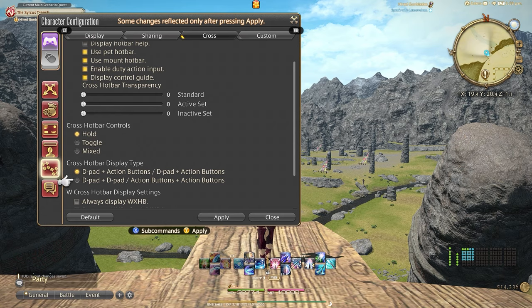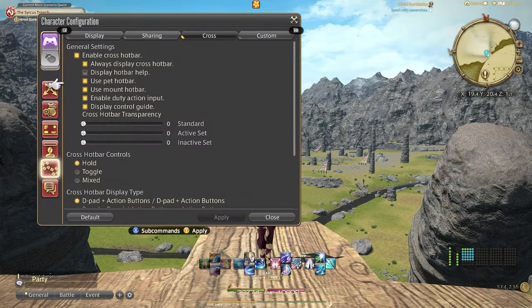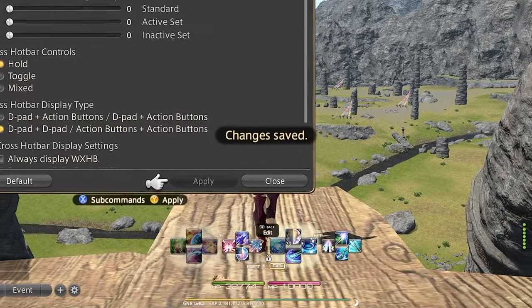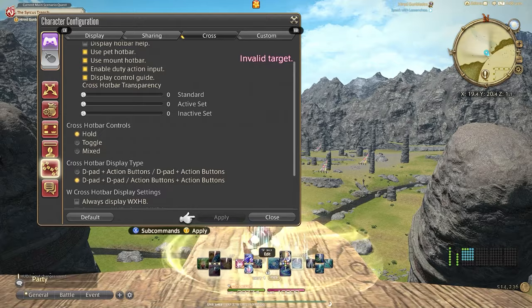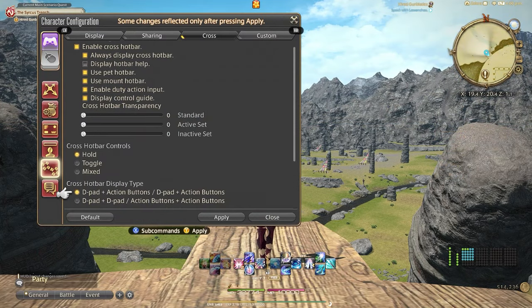Going over to cross hotbar display type. I keep the first one checked as it separates the side of the controller by keeping the right eight buttons to the right trigger and the left eight buttons to the left trigger. If you were to have the other one checked, then both of your directional buttons would be to the left trigger and both letter buttons to the right trigger. That might work for you but does not click for me, so for this video I will keep the first one checked.